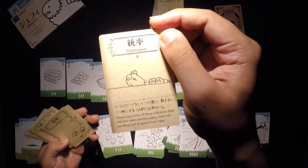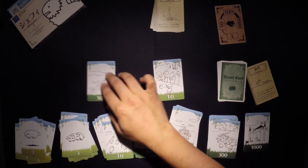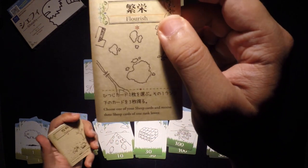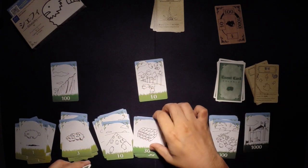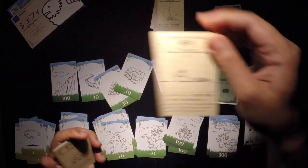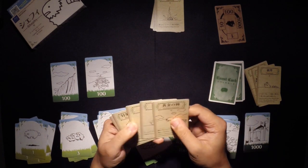I'm going to do Dominion — I'll add these three 30s and a 10 and turn them into a 100. Then Flourish — choose one of my cards and get three cards of one rank lower. I'll use this 100 and get three 30s. Then Dominion again — these three 30s and a 10 give me another 100. We're doing well.